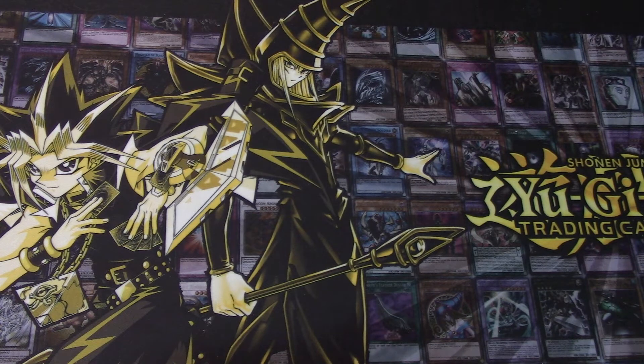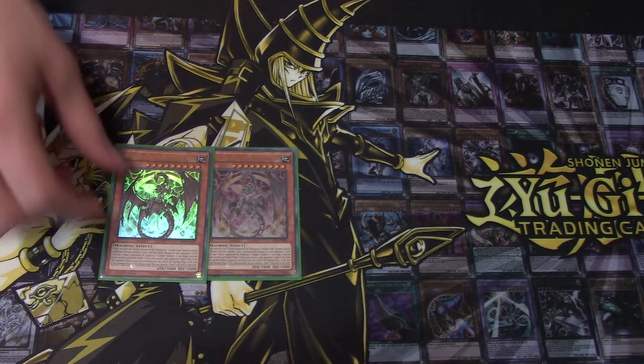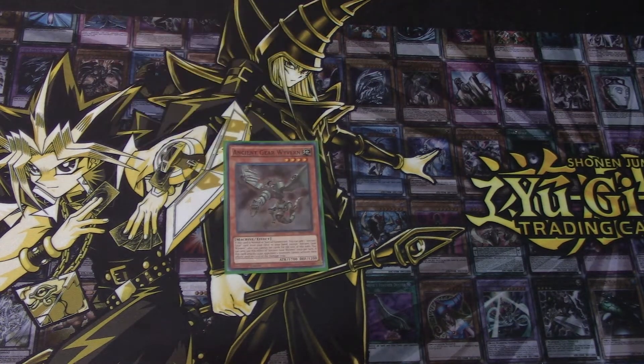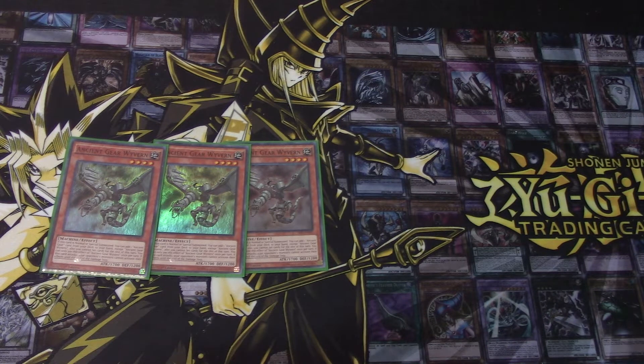We also run two Ancient Gear Reactor Dragon. You could run it as a three-of, but I really like it as a two-of and it's been perfectly fine. Then we run our searcher for the deck, Ancient Gear Wyvern, as a three-of. This card is really useful — definitely a staple three-of in the deck. Overall I have no complaints; it's a really good card.